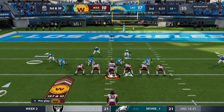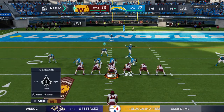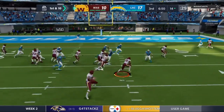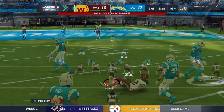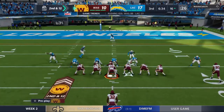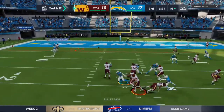First and ten at the 14-yard line. A handoff looking right — goes backwards, losing yardage back to the 16, a two-yard loss, second and twelve. Play action, now Wentz — but it's intercepted again. Six interceptions now in these last two weeks combined.